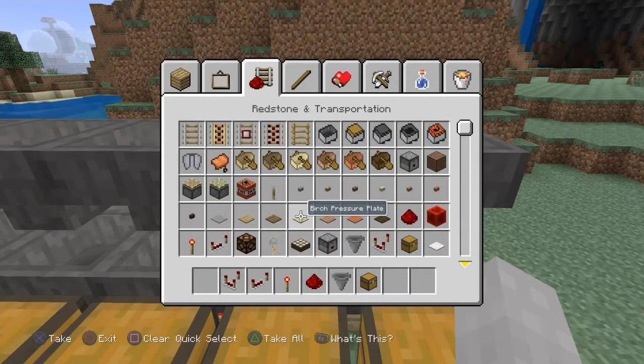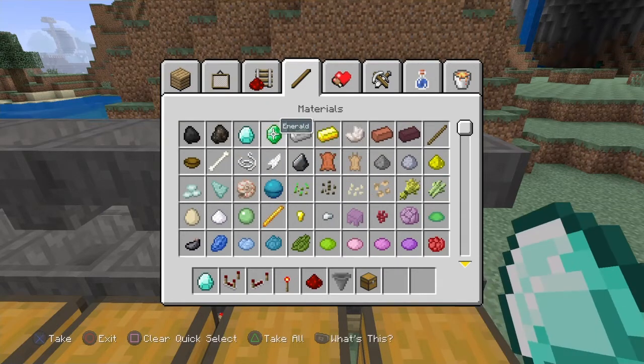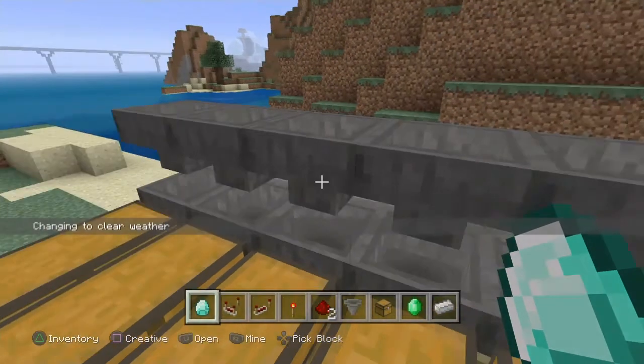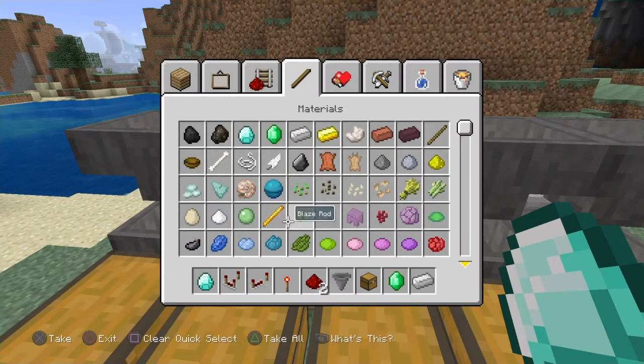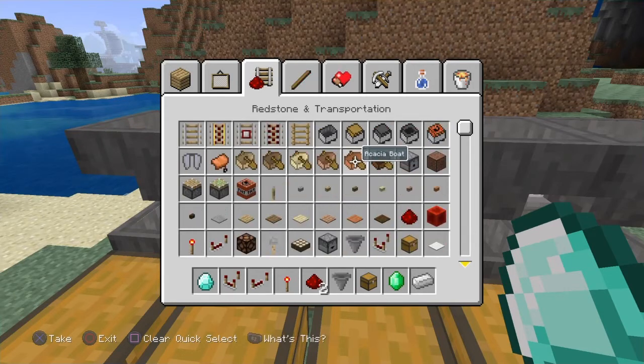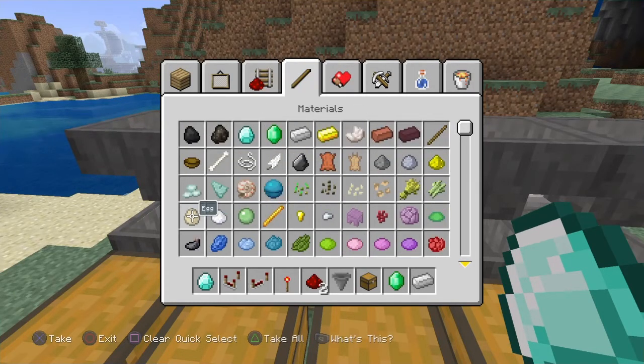Let's say you want to sort your diamond, your emerald, your iron, and your redstone — and then one more, I guess your eggs. So I think you're done. Gotta get all of that good stuff.